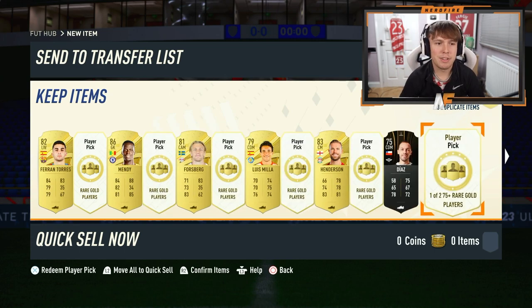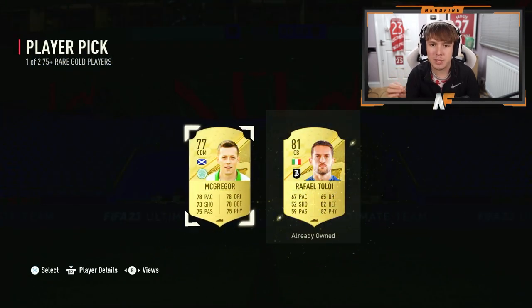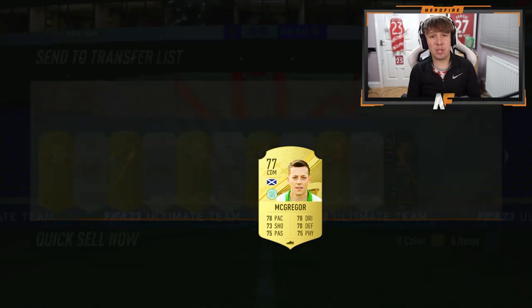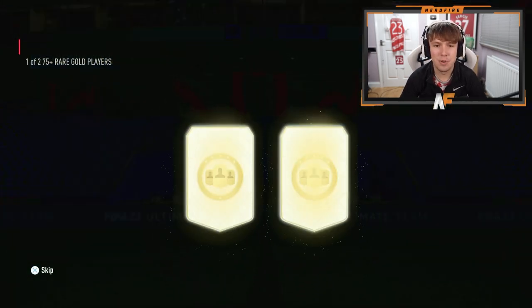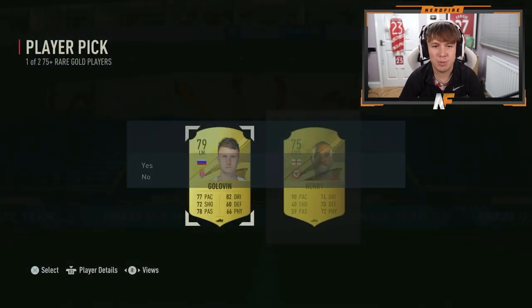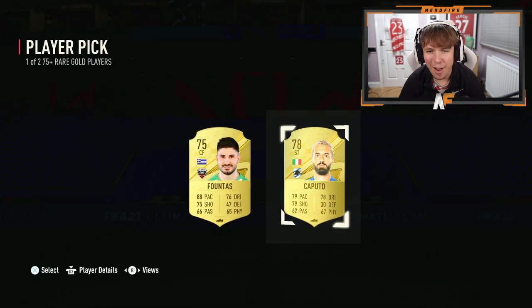We're now down to the final page and the final six. I'll show you all three of the final player picks - hopefully we can see something good. Marisic actually has a pretty good card. Final three player picks - do we get anything? Not in this one. An ultimate player pick, please... no. Final pick out of 30 - two walkouts so far.